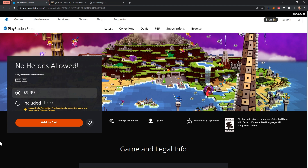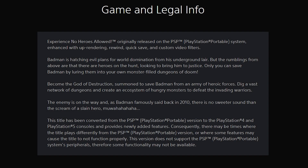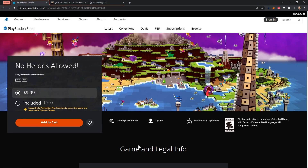Here is an example game called No Heroes Allowed. This is a title included in the PlayStation Plus Premium subscription, or you can buy it for $9.99. If we scroll down, you can see it says: experience No Heroes Allowed, originally released on the PSP system, enhanced with rendering, Rewind, Quick Save, and Custom Video Filters. This emulator is now available for us to start packaging our own PSP ISO games.